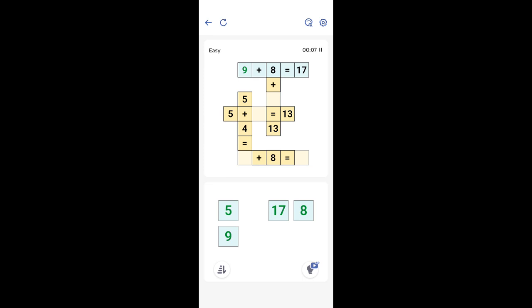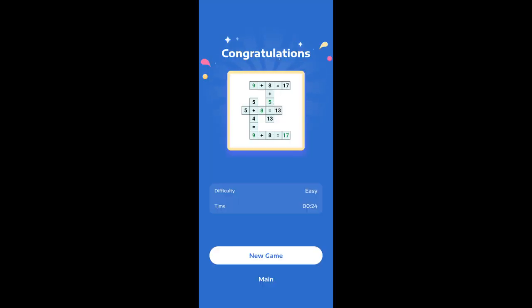Answer's 9. It's green when it's right. I think if you get one wrong, it'll probably be red. 5 plus blank equals 13. I've got two answers here. 9 plus 8 equals 17. Got it. See how that works? Kind of like a crossword puzzle, but it's all math.